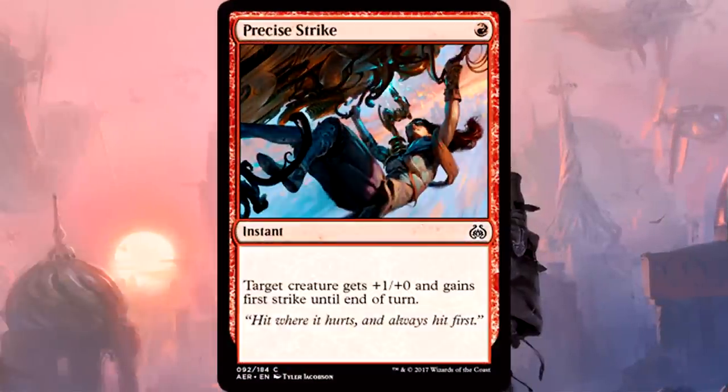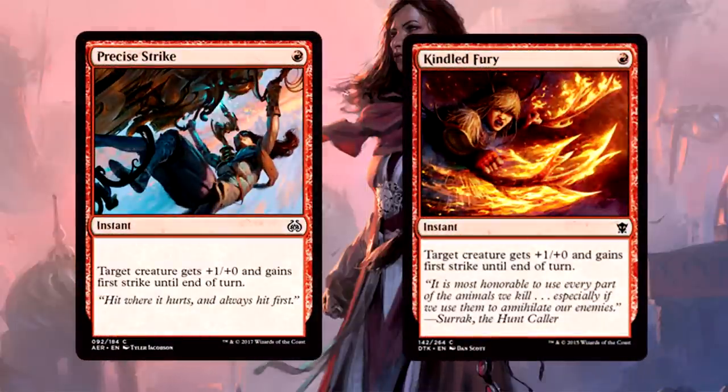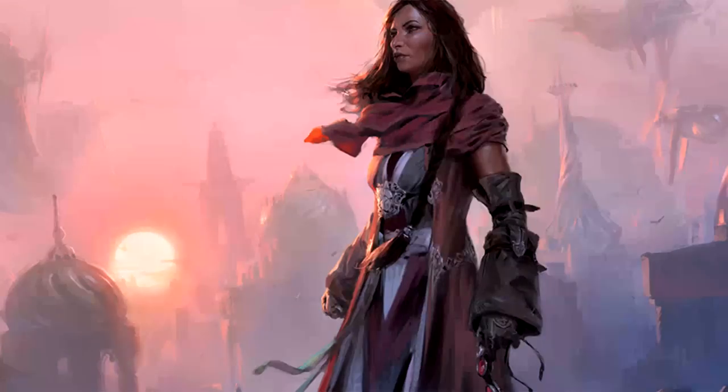Precise Strike is 1 mana for an instant. Target creature gets +1/+0 and gains first strike until end of turn. Precise Strike is essentially Kindled Fury from Dragons of Tarkir. From experience, it isn't all that much to write home about, but if you're in a limited matchup where both decks are winning on the ground, this could effectively become a removal spell in combat. I'd keep it in the sideboard until you know you need to smash through a wall to win. Not a priority pick at all.